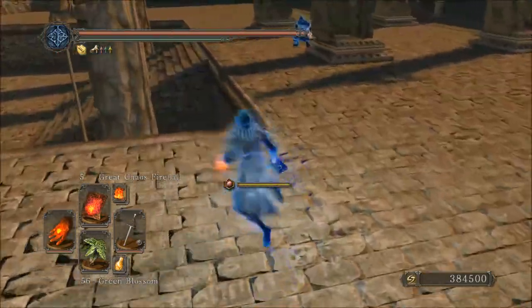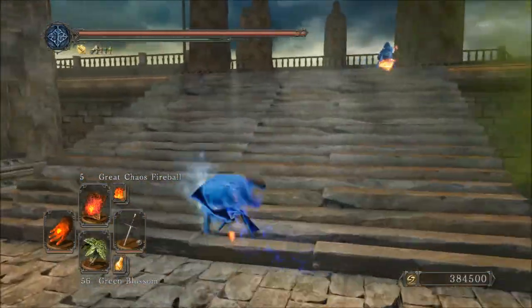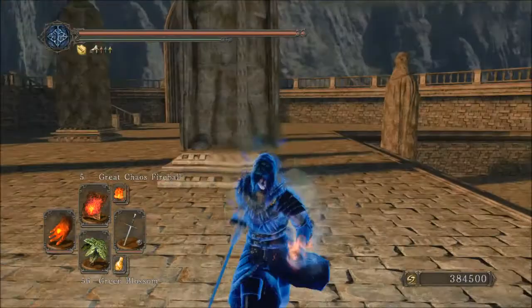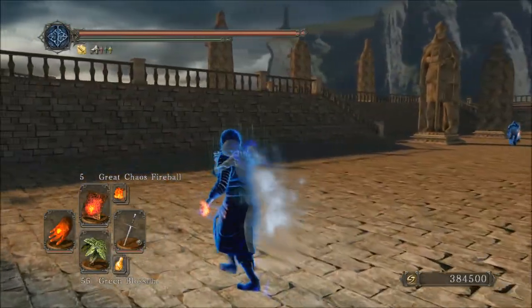I definitely want to go with 2 Forbidden Suns using a Hexer's Hood. At 43 Attunement that would give me 6 charges, which is right around the comfortable range. For Great Cast Fireball I'd have 5 charges if I bump Attunement to 49 or 50 — a good even number. And of course, Great Combustion is really what I'm enjoying.